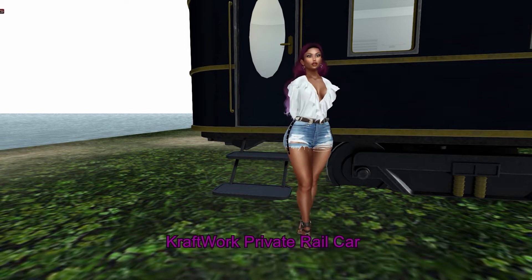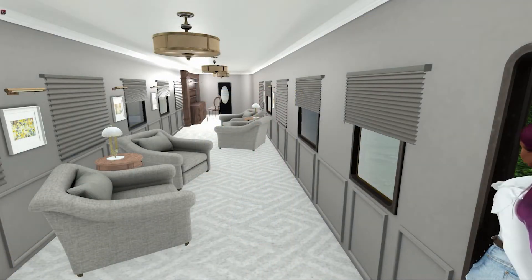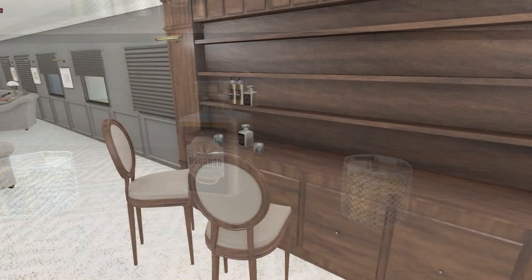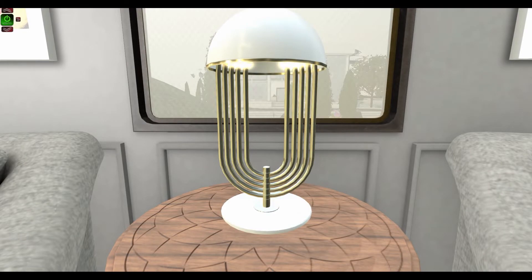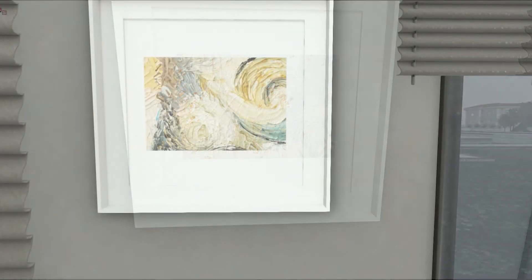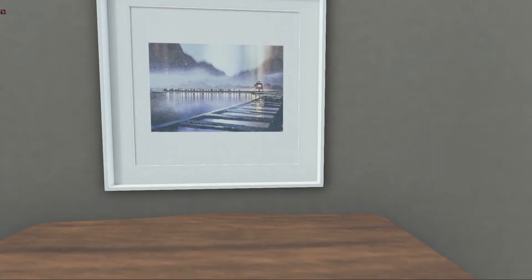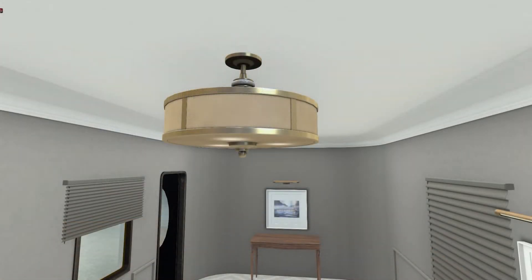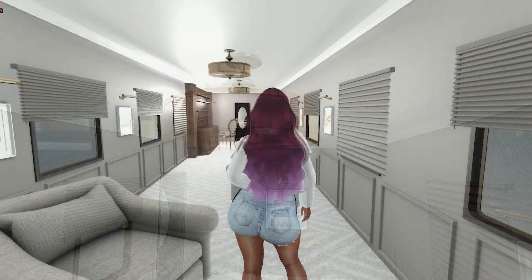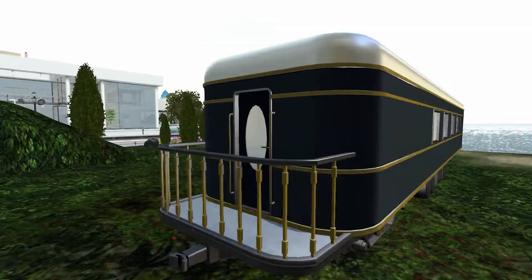Next up from CraftWorks, we have the Private Rail Car. This set includes an armchair, bourbon bottle, bourbon glass, ceiling lamp, closed blinds, entrance frame, entrance table, flowers and frame, gentleman's frame, side table, stool, table lamp, wall art, wall lamp, whiskey bottle, and woman's frame. The empty car is 150 land impact. The full decorative car is 247 land impact. It includes a res box. The bar stools have 10 sit animations. The wall lamps have on and off light systems. The armchairs have both male and female sit animations.